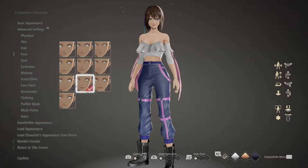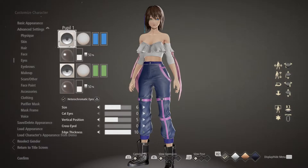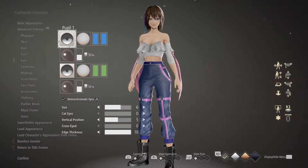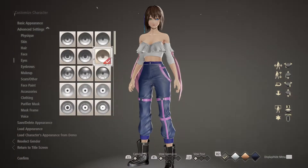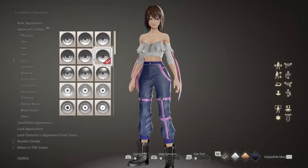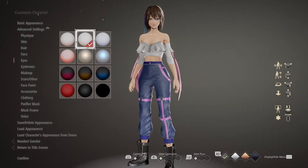Under face, this is the one I chose — it more closely resembles Yuna. Hitting the triangle button to get the heterochromatic eyes is important, because anybody who knows Final Fantasy 10 knows Yuna has two different color eyes: a green right eye and a blue left eye. For the pupil I chose the second one down on the far right for both eyes. This was the default pupil; I just moved it over here for the whiteness of the eyes.